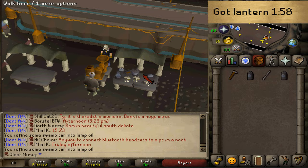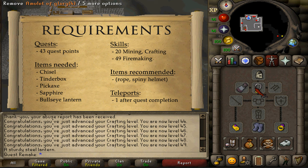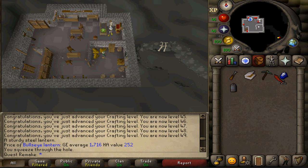For recommended items, you won't need anything if you have completed the quest Lost Tribe. If you have not started that quest, you will probably need a rope and a spiny helmet, which would definitely be helpful. Before making your way to the quest start, use your sapphire on the bullseye lantern and then light the sapphire lantern.